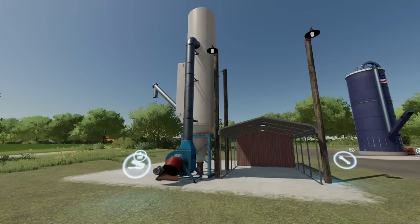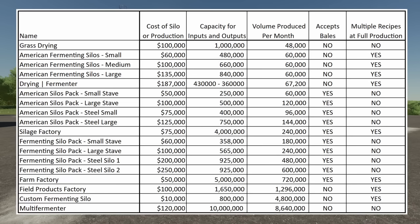But I don't think we should put it there so fast because it does not accept bales, though it does allow multiple recipes to be run at full production. Last but not least, the Multi Fermenter — $120,000 to put down. Capacity for inputs and outputs: 10 million liters, guys. That is twice any other mod here. The Farm Factory has 5 million; this one has 10. And the volume produced per month: 8.64 million liters. Try harvesting all of that in one day.